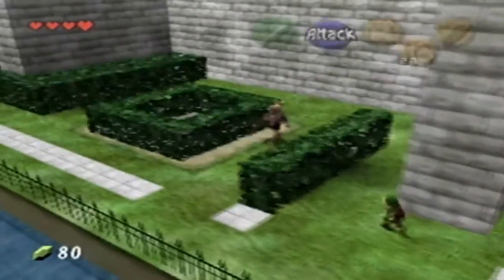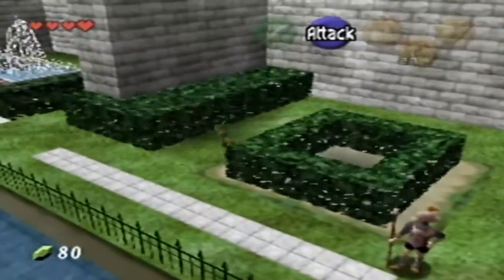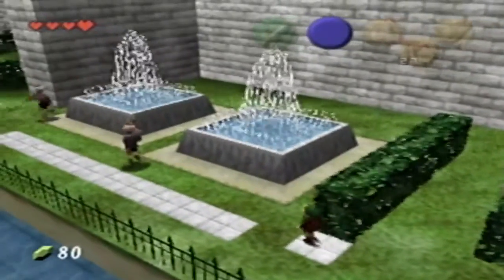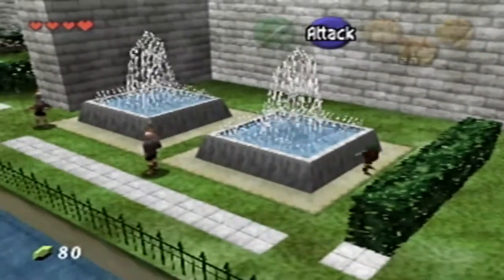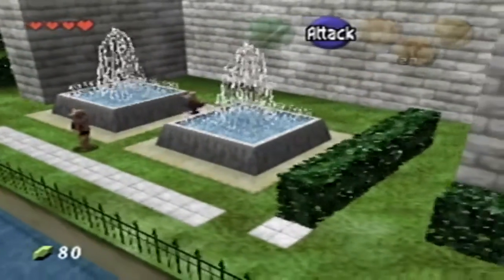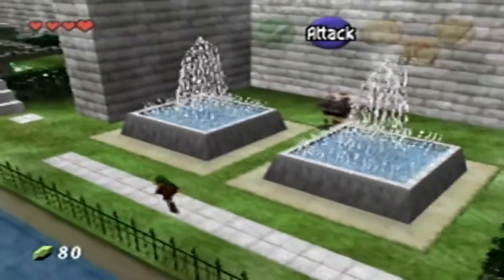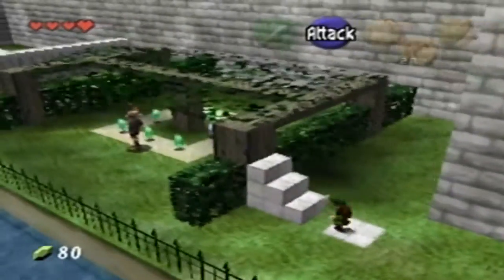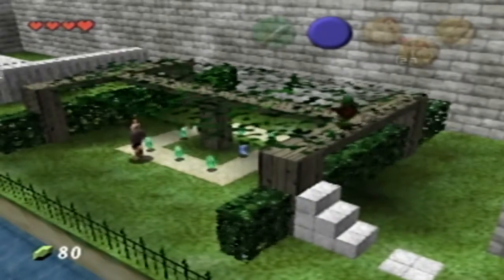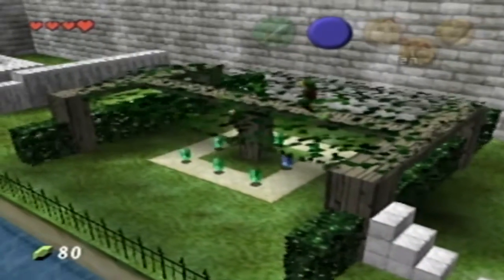Now what you have to be careful about is if the guards catch you, then it's over. What you might want to do is hurry and get to the other side of the area. He could use these boards to get over him but skip all the rupees. I feel like a ninja.